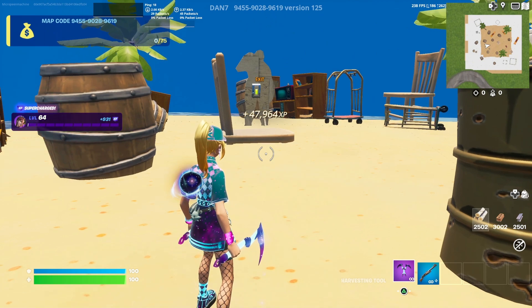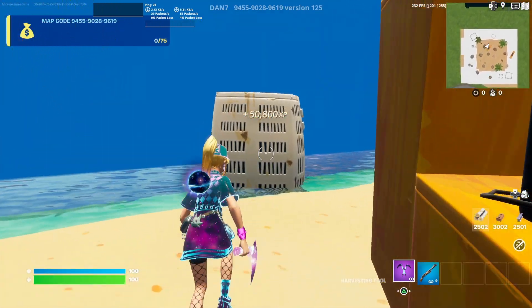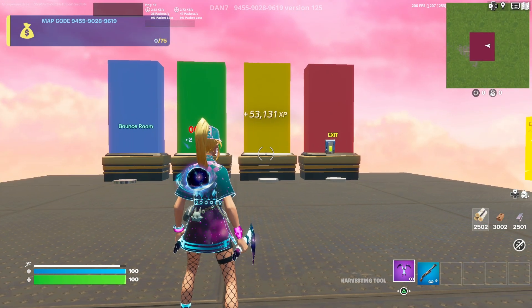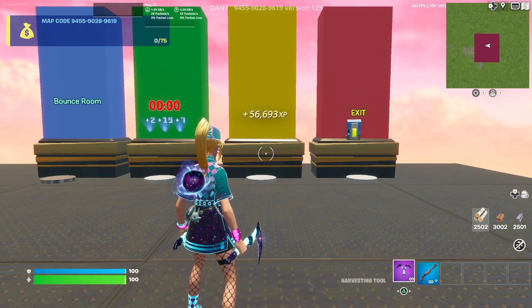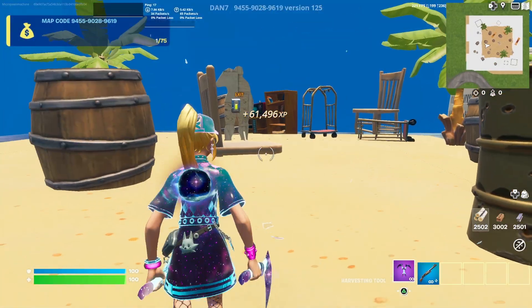After the garbage can, go to the air conditioner far behind this shelf right here, jump on top, and run towards the blue wall again — that'll teleport you back to spawn as well. As you can see, I'm already at 55,000 XP and we still have a few more methods to go.